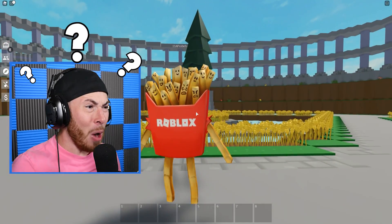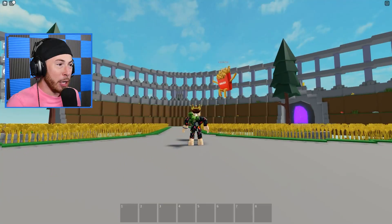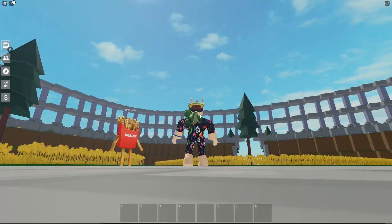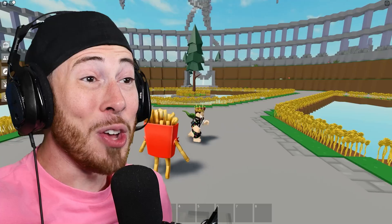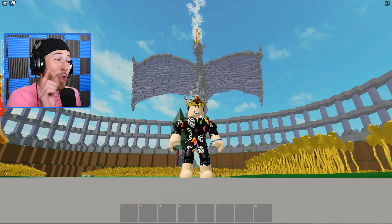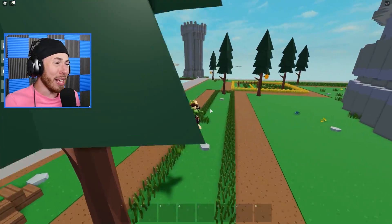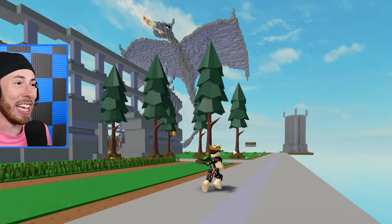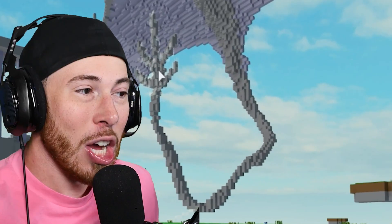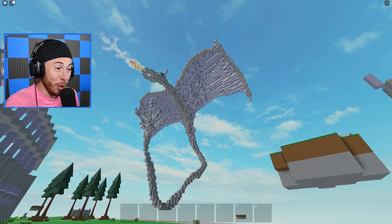Starting off with build number one - I'm not even sure what's going on but look how excited he is! Okay, this is build number one. We're starting off with the dragon build, and as you guys can see it's sort of like a castle build, as if the dragon's attacking the castle. This is so epic - the way they did this is insane. Look at the tail of the dragon - the amount of blocks used for this is insane!